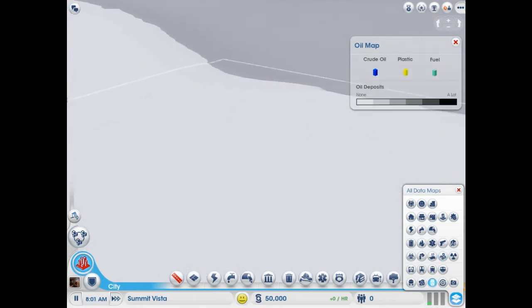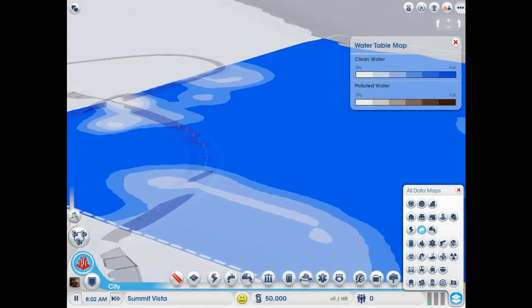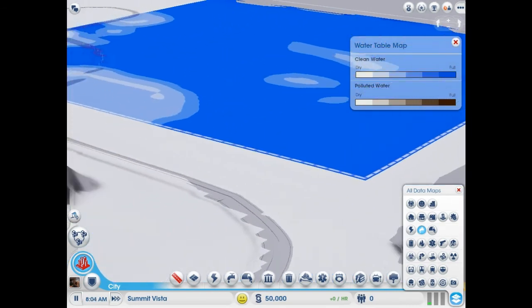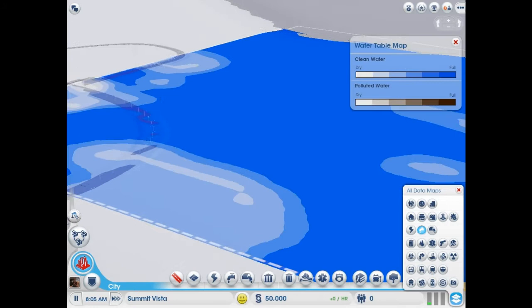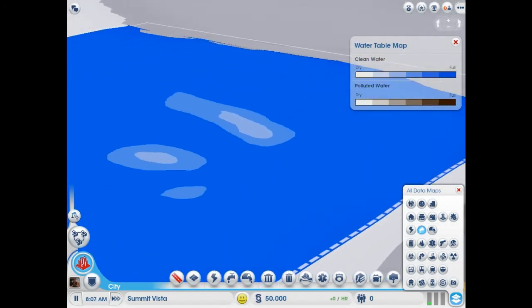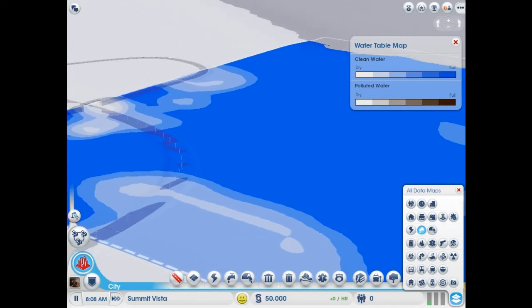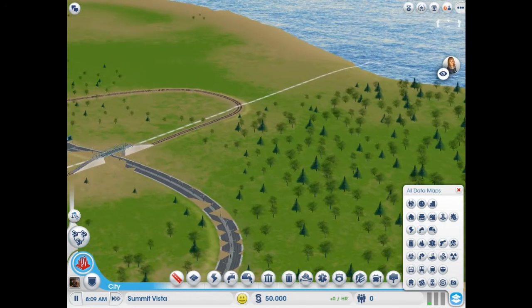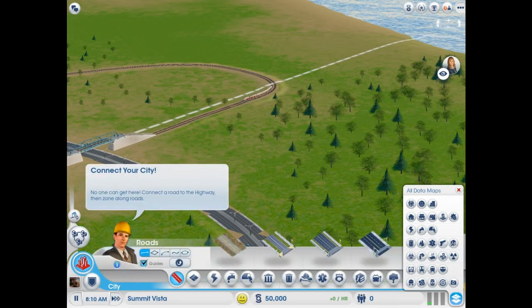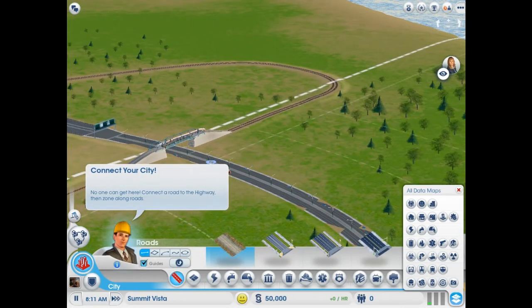We don't even have any resources here except for water. Water is pretty abundant. I'm pretty sure if you put the water intake next to the ocean or something, you don't really run out. So what we're gonna wanna do is just make a big road down there and start off with a dirt road here.